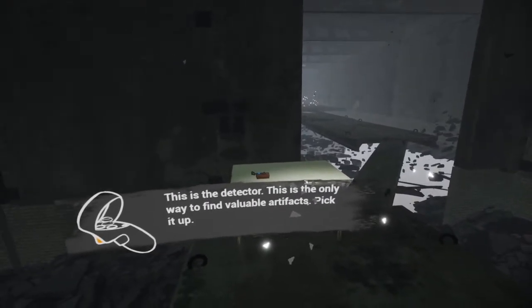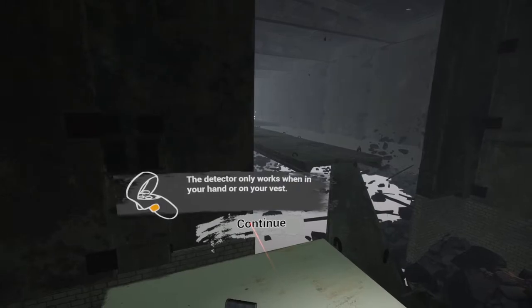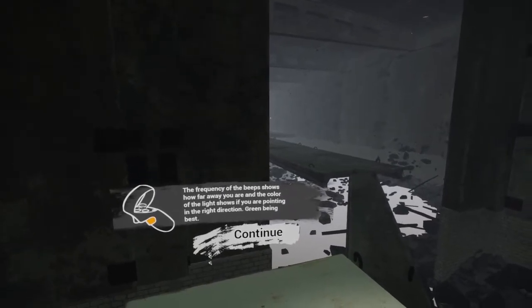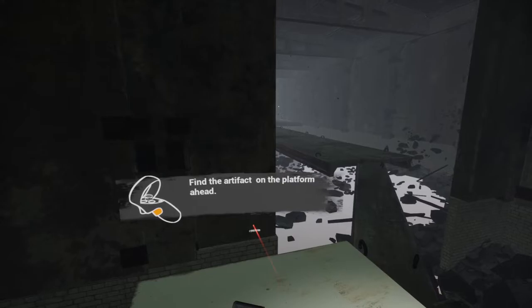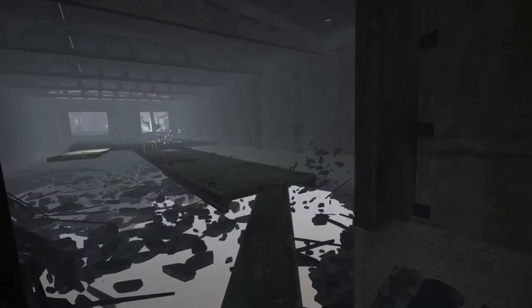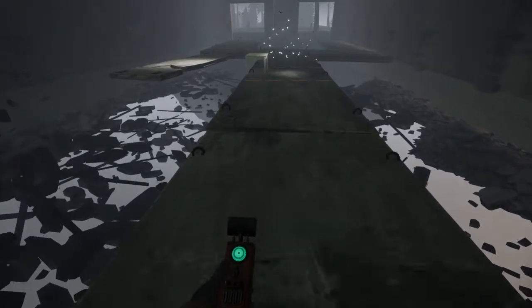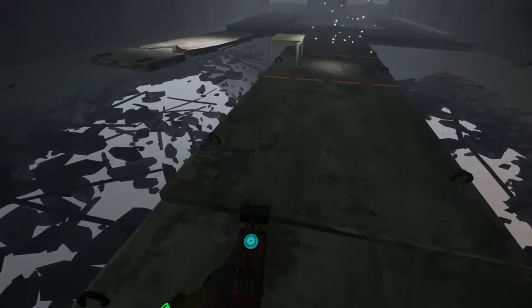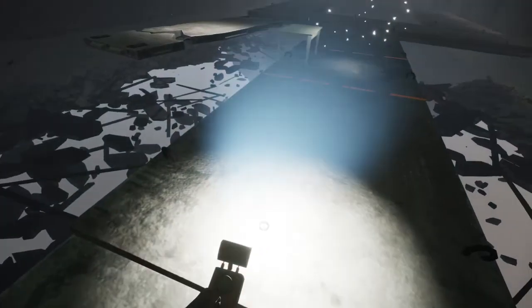The detector is the only way to find valuable artifacts — pick it up. Only works when in your hand or on your vest. The frequency of the beep shows how far away you are, and the color of the light shows if you're pointing in the right direction — green being best. Use trigger to fire a flash that reveals artifacts. Find the artifacts on the platform ahead. It's kind of blue, not quite green.